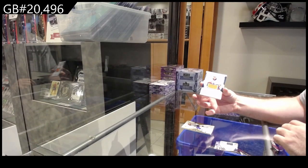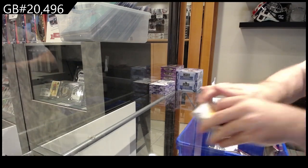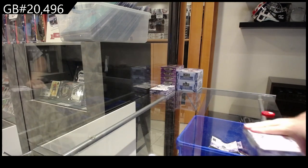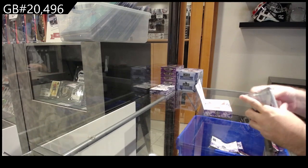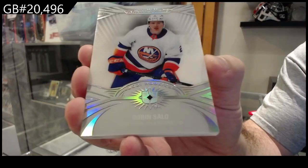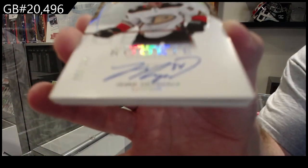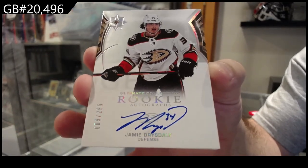Ultimate Rookie Jersey of Salo to $6.99 for the Islanders. Extra card — some boxes are missing items, that one had five instead of four, so we are one up already. Ultimate Introductions of Salo for the Islanders. For the Anaheim Ducks, Drysdale Rookie Auto, $2.99.